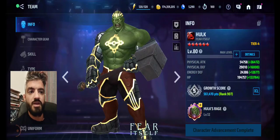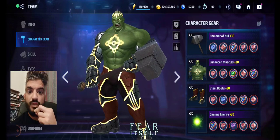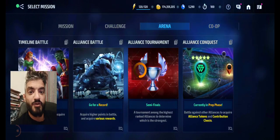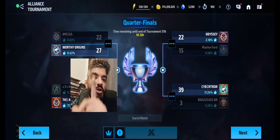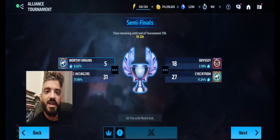Let me show you what he was able to do in the highest stage I can — using him with Mephisto stage 59. And let me show you what he was able to pull out for me in Alliance Tournament. As you can see, we won the first match 22-12, and we won the second 27-22 against Omega.